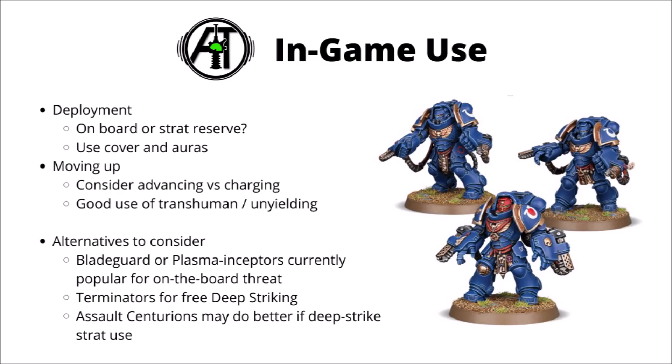The only real transport options are the Repulsor or Repulsor Executioner, and the points investment in those means the Repulsor is usually the main event — it'd make more sense to move where it's best for the tank rather than funnelling it up the board just to deliver Aggressors. If you already have one in the army, hiding the Aggressors inside for a turn to shield them from shooting is reasonable, but I'd mostly look to get them out turn one. I wouldn't buy a Repulsor purely to transport these guys. If they're starting on the board, I want them fairly front and central so your opponent can't kite them easily.